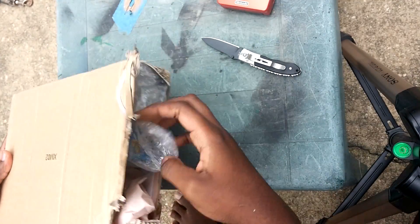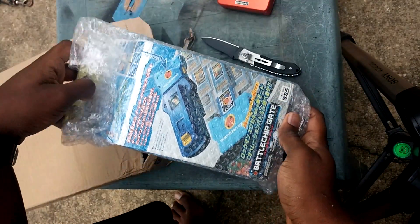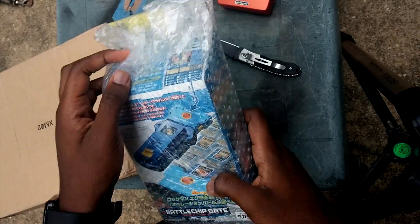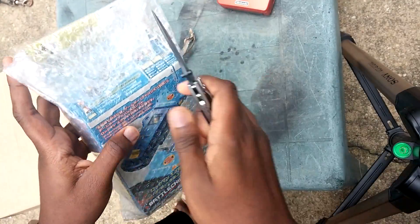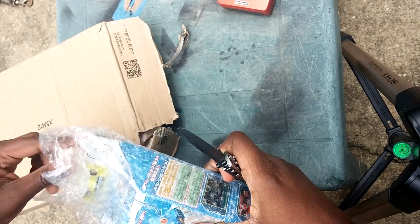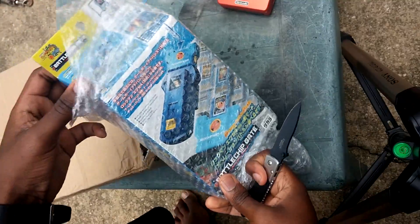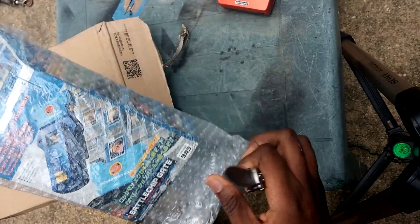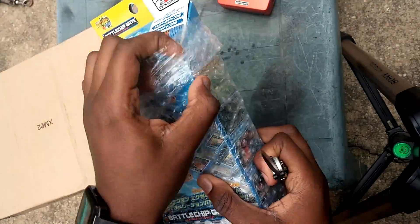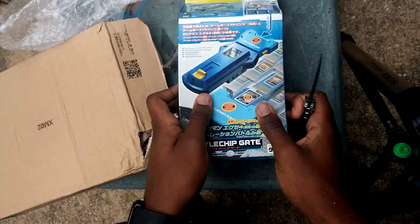Then open the box that came inside. The first thing is the Battleship Gate for Battle Network 4 and Rockman 4.5. We'll look at all this stuff first, then we'll unbox them separately. This is all new, and each of these things I got at a really good price. Free shipping on all of it, surprisingly — when you're from Japan, you don't normally get that. This came from Japan, so this isn't the Korean version or anything like that. And as far as I can tell, it's all official.